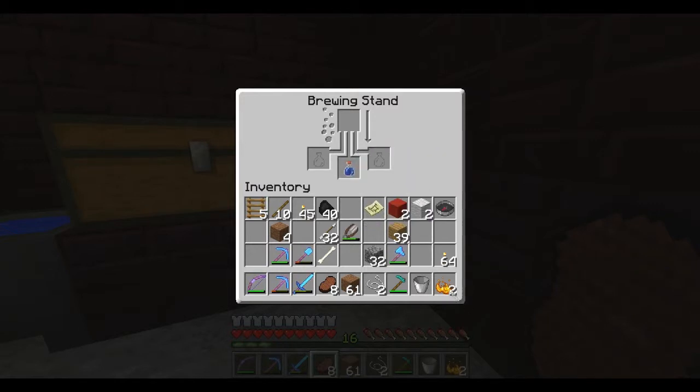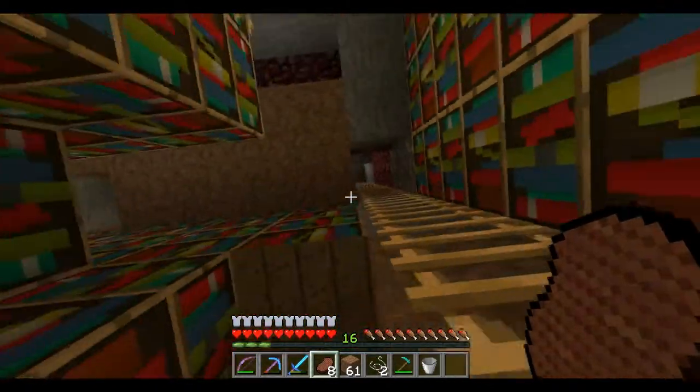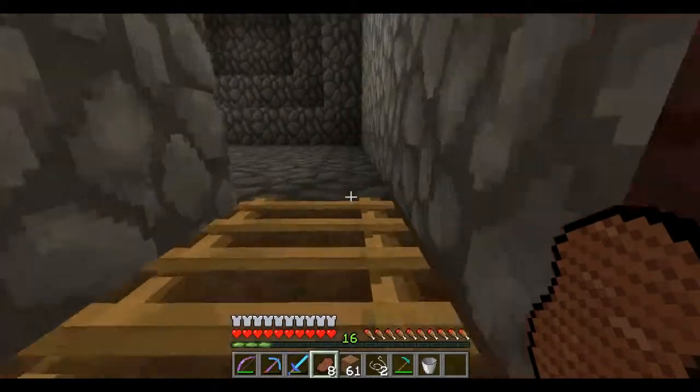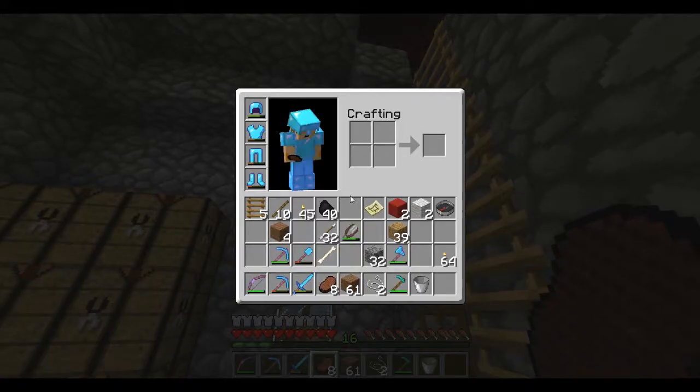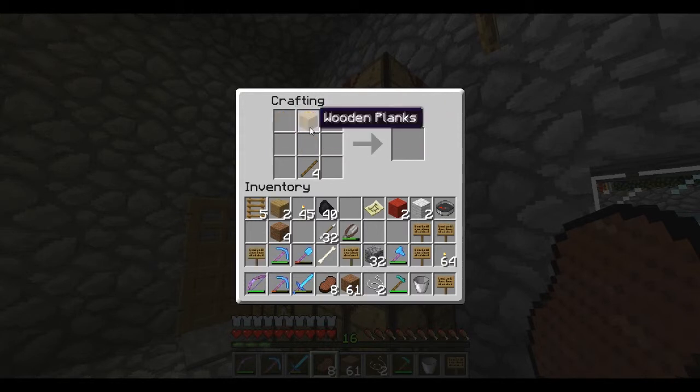Let's make a potion of strength. While we're doing that, I'll get some signs to go upstairs to start naming some of our chests, because that's going to be the Boss Craft room. We'll need quite a few signs. Let's put eight in and see how many we can get out of this.